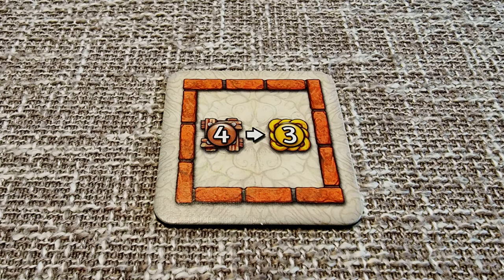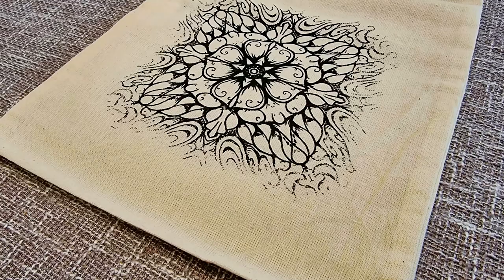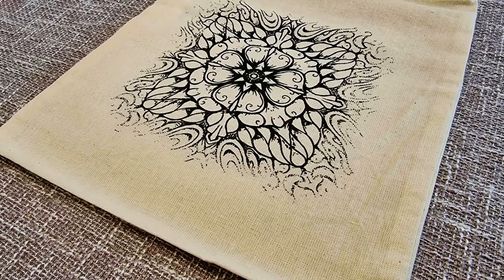The things to be mindful of in Framework are that it takes a while for scoring to start flowing, and taking tiles that don't obviously help you initially feels contrary at first. The game comes with a bag to draw tiles from, but we found that it added time to the gameplay and we were happy to lay them out on the table for a random draw instead.